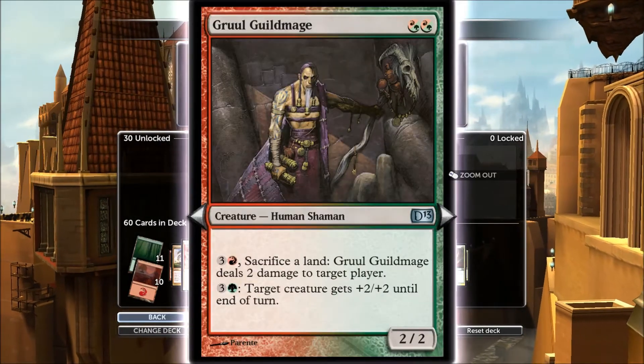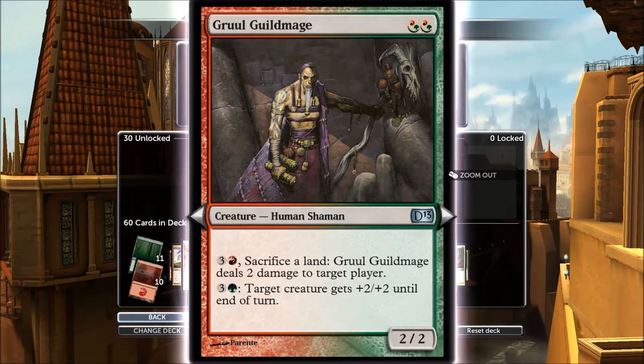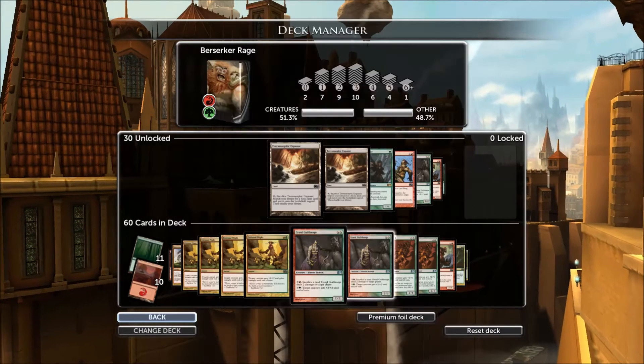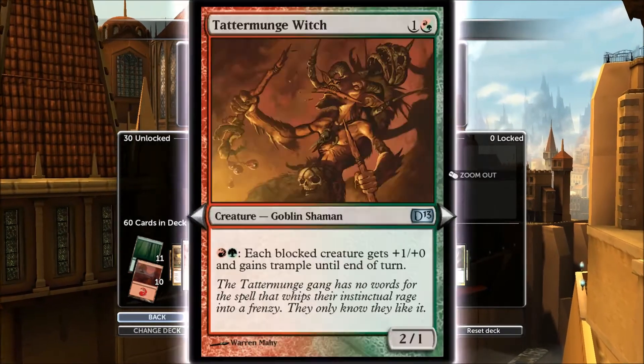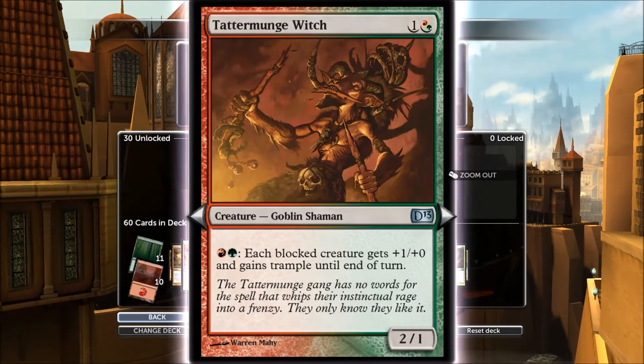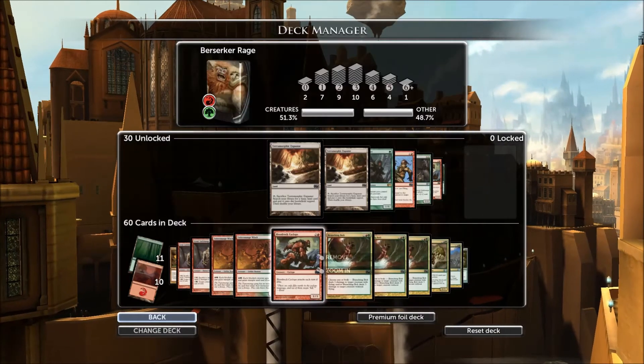Gruul Guildmage — sacrifice lands. I never sacrifice lands unless I have to, so I hardly ever use that effect. But this effect is pretty good: target creature gets plus two, two. Tattermunge Witch — if you're getting blocked, each blocked creature gets plus one. He attacks every turn; buff him up when you need to.